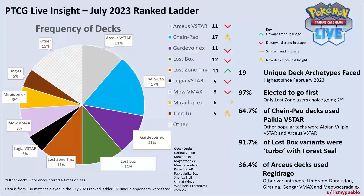For 'other,' below that list, you've got other decks such as Darkrai V-Star, Choridon EX, Magnezone EX, so on and so forth. And then on the right is just some more key insights that they wanted to share.